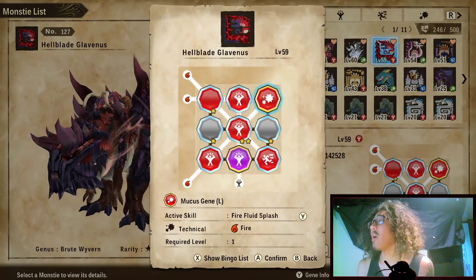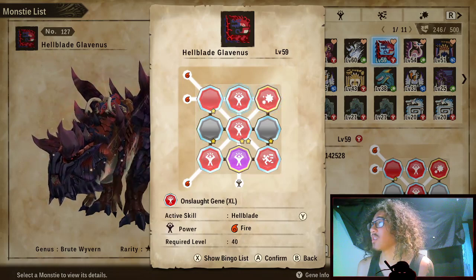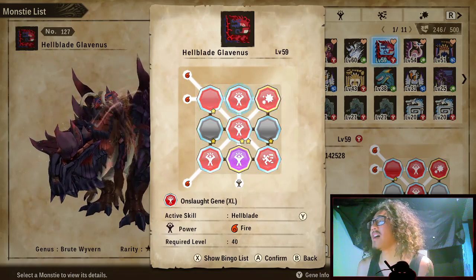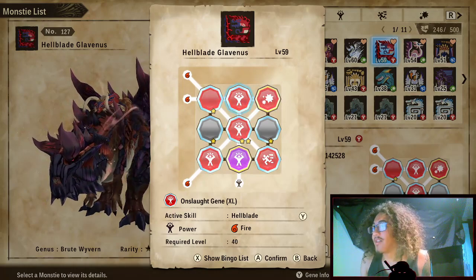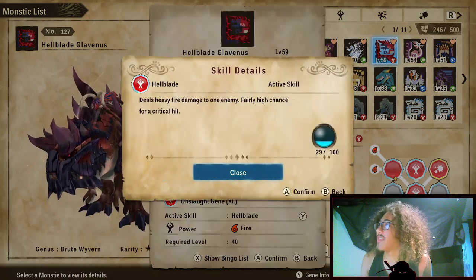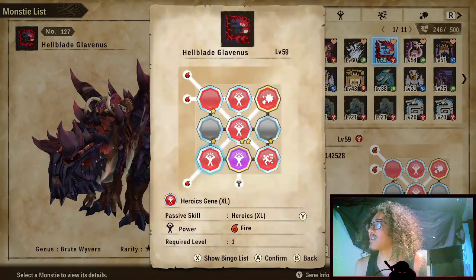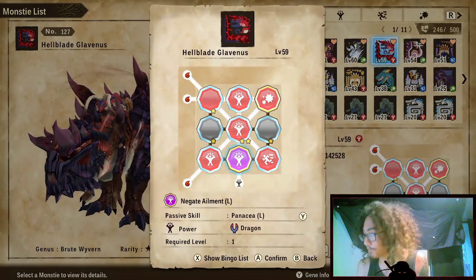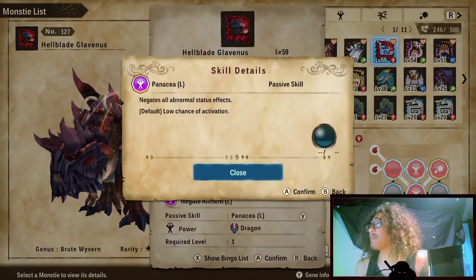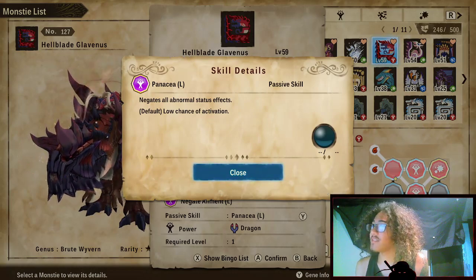This can one-shot a rider if they are on fire. You'll chunk them with Mucus Gene Large and they'll probably try to heal, but they'll just be dead. Hellblade's heavy fire damage with a crit rate that crits every single tick — they will die if they do not have Tenacity.